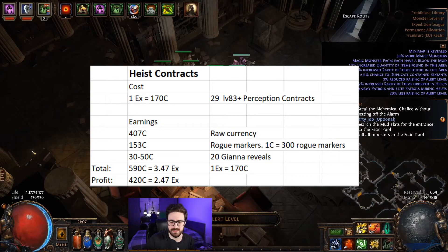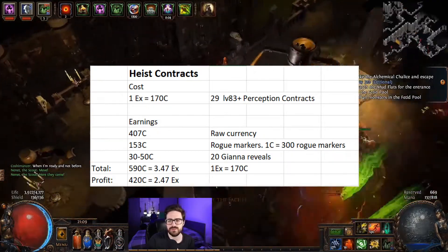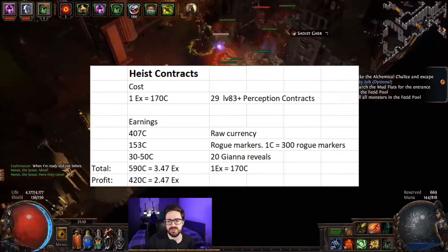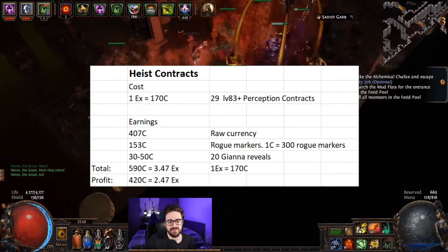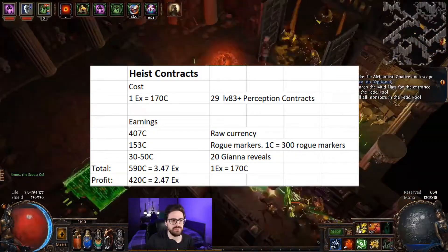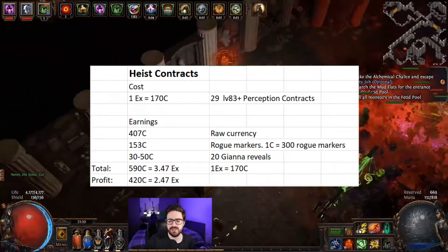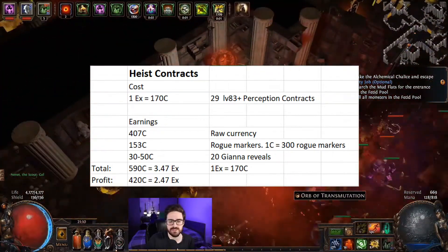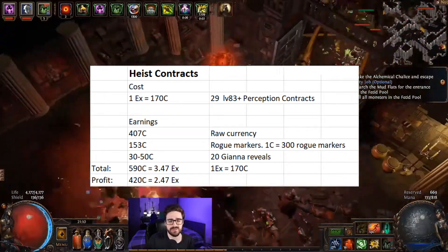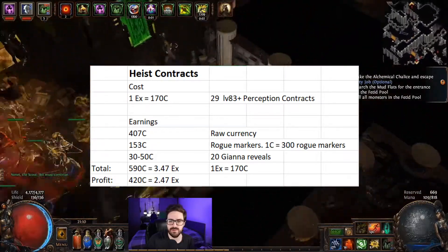Those rogue markers I used later for blueprints, which I'll talk about in a bit. Since we're doing perception contracts with level 1, 2, and 3 perception, you can bring Gianna with you and get a general reveal — a discounted reveal — saving you about 400 to even 1k rogue markers per reveal. For 20 reveals, you save about 30 to 50 chaos worth of rogue markers, which I've counted into everything.